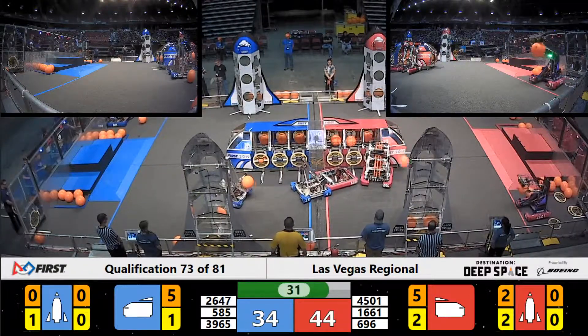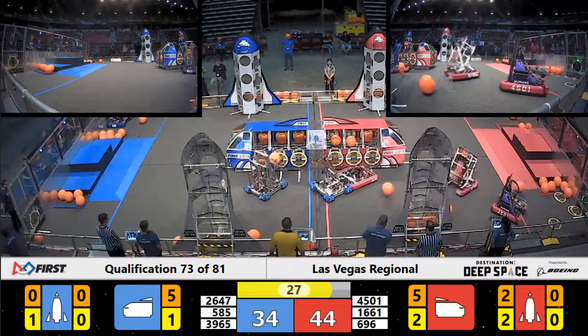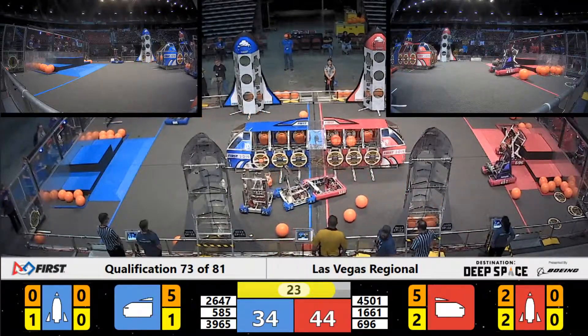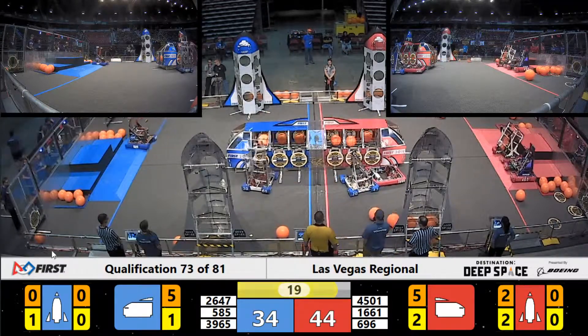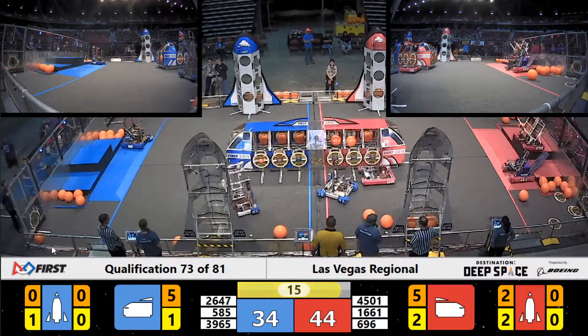696 slams into the cargo ship as they try to line that one up, sending it just wide with 30 seconds left in the match. Red Alliance with a slim lead here, but anything's possible in the last few seconds as teams can get points for climbing on top of their half.